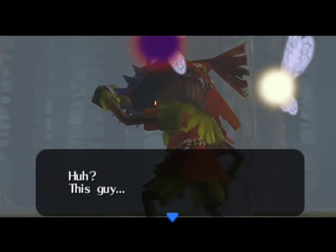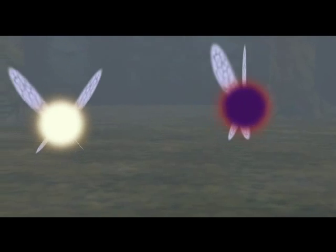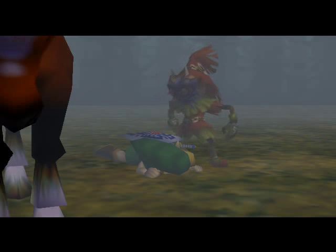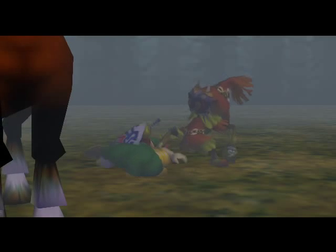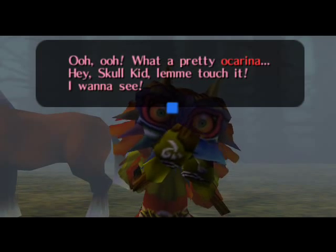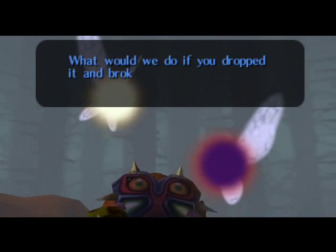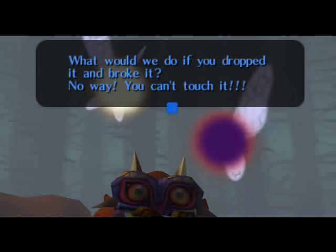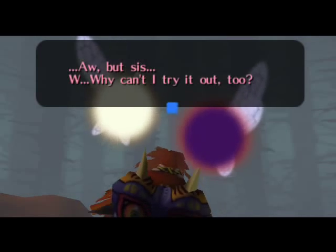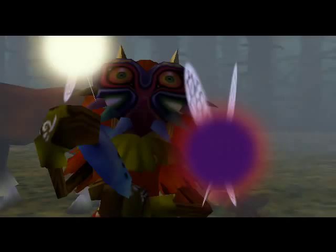I wonder if he has anything good on him. Huh? This guy? Well, that shouldn't be a problem. Oh! What a pretty ocarina! Hey, Skull Kid! Let me touch it! I wanna see! You can't tell! What would he do if he dropped it and broke it? No way, you can't touch it! Oh, but sis, why can't I try it out? This is like the most awkward part of the whole game, I'd say.